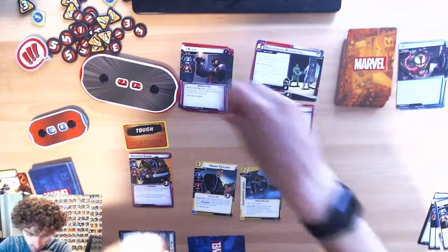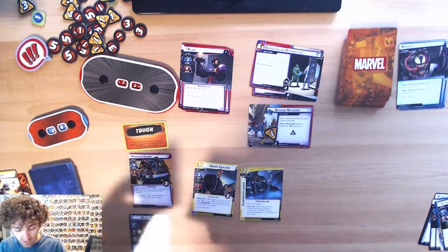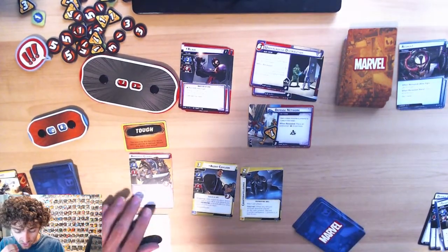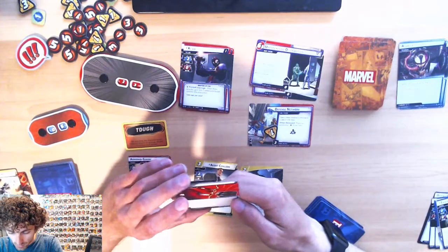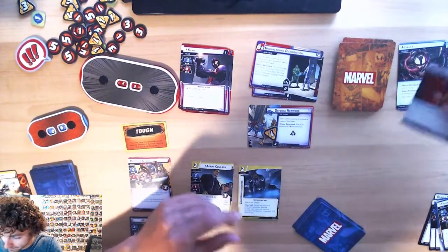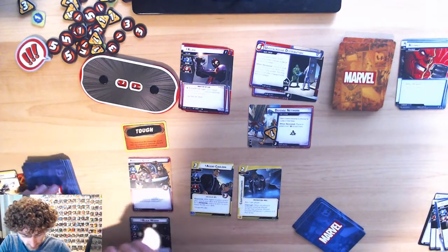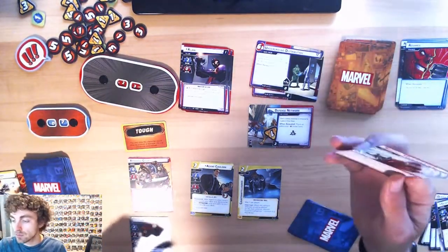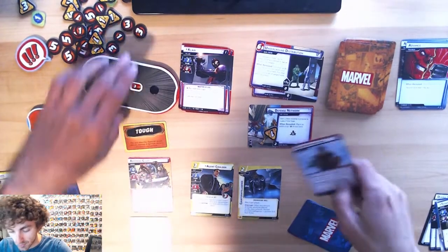Exhaust Black Widow to thwart, take off two. Then she readies — she has a hand size of five in this form. Claw's gonna attack me with two boost cards. One damage, no — I gotta set this to nine. Then armor guard's gonna attack me for just one.